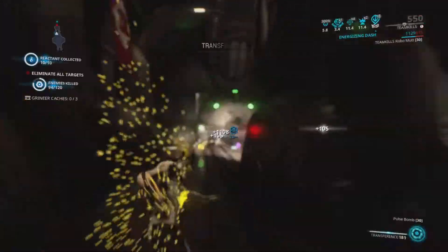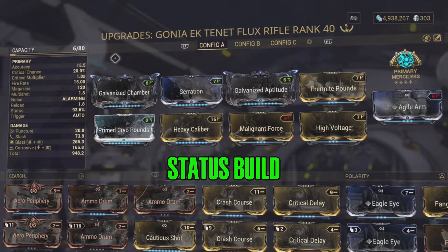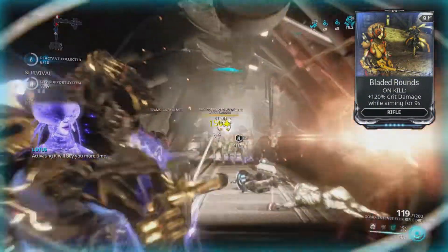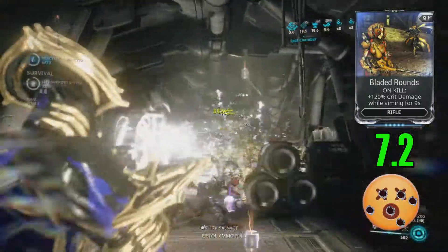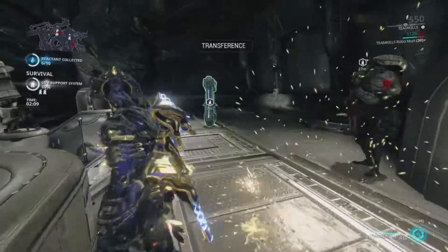Now, on top of being fun, this build turned out to be actually pretty efficient. I'm still not sure why I did this, but it worked. Here is my status build — status is good, it's a good status weapon. Here is my crit build. The crit one's a little better than it actually looks, mainly because of the Bladed Rounds. Once I start killing people, it brings my critical multiplier up to 7.2, and with its fire rate it just shoves a lot of extra critical damage into people's faces. It's actually pretty damn effective.